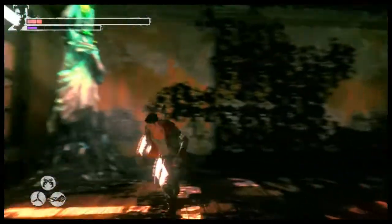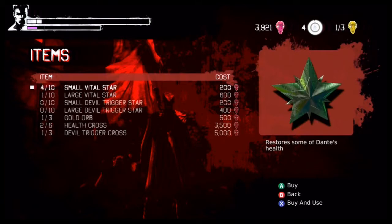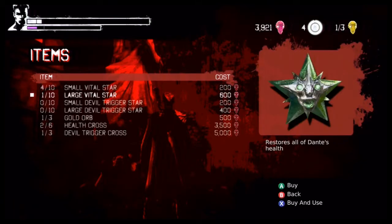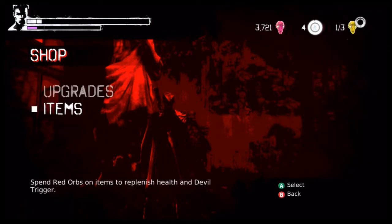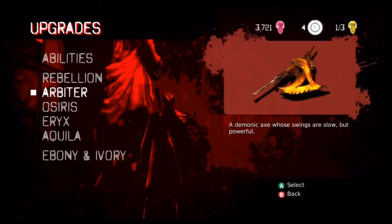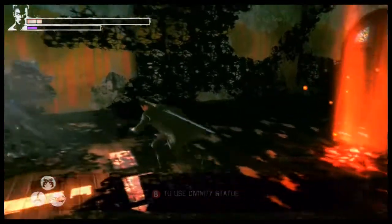Except an upgrade shop — divinity statue. Sure, I guess I could pick up another vital star. Don't waste it — you actually have a ton of small white ones and a large. You don't really need them. I just wanted to see if the price kept increasing. Everything is fine here — we've already checked the weapons in advance. I could use another Devil Trigger increase, but I've gotten there actually — I can do that now.